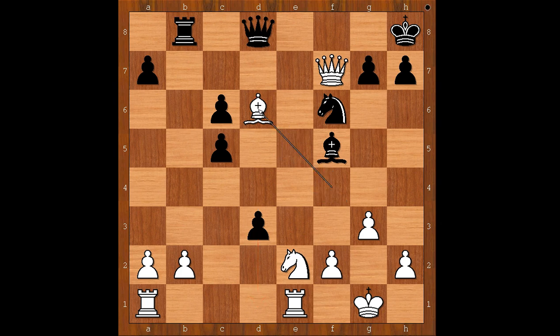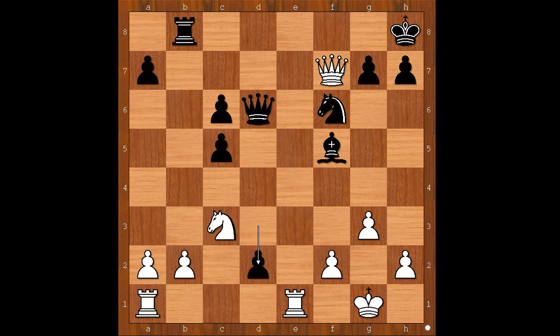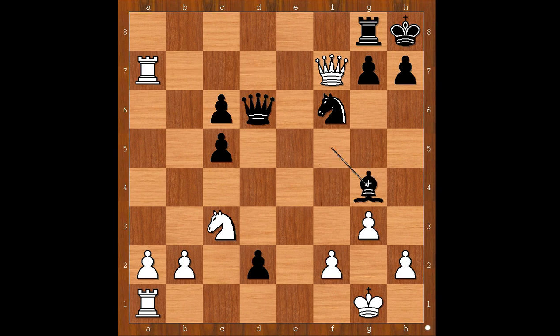Bishop takes on d6 — the idea is to bring the rook to e7. Queen takes bishop on d6. Knight to c3, d2 attacking the rook. Rook to e7 threatening queen takes on g7, checkmate. Defending. Rook takes on a7. Bishop to g4. Black is already in a panic mode.